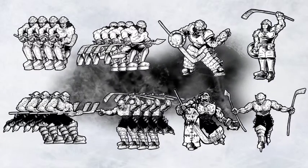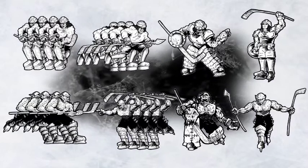The starter set for the game comes with 20 players, 10 on each team. Each team has 4 forwards, 4 defensemen, a goalie and a star player. The miniatures are supplied unpainted and unassembled so you can customize the look of your team.